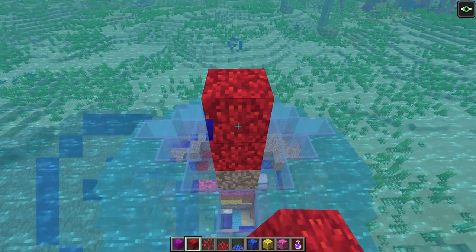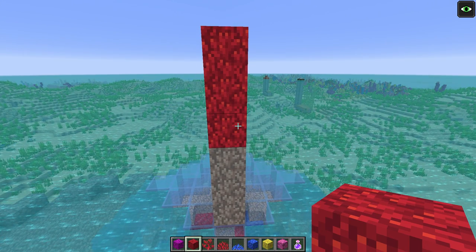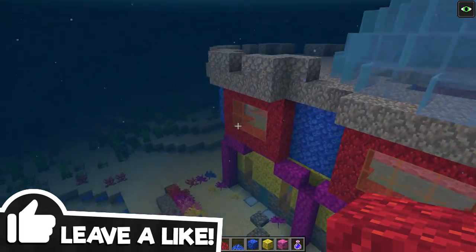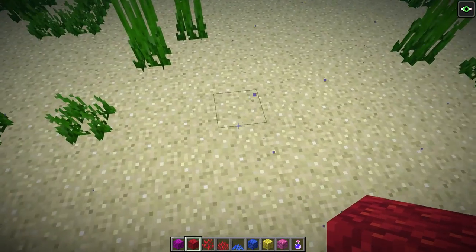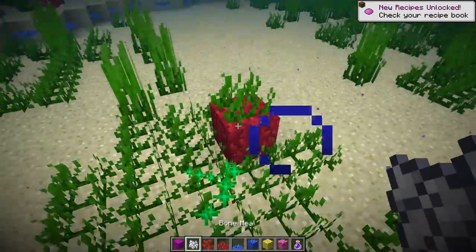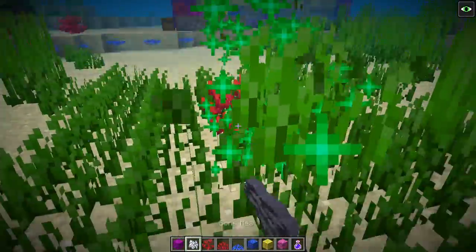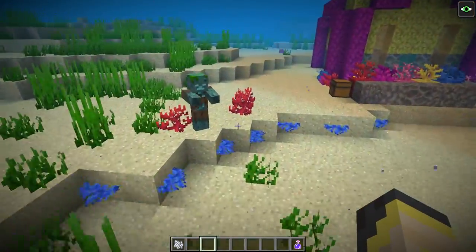Coral will die outside of water. On Java Edition there's a little countdown timer, but on Bedrock Edition it will die instantly, at least as of right now — that could change when the update comes out. Also in Bedrock Edition, according to the wiki, you can grow coral by using bone meal on a block underwater. In Java Edition that is not a thing sadly — if we take bone meal it just grows seagrass, and if we use it on coral it also just does more seagrass. So there's no growing any type of coral in Java Edition.